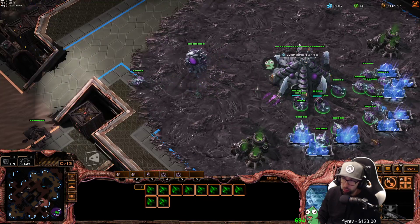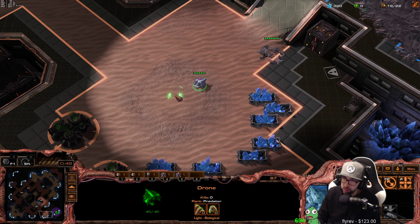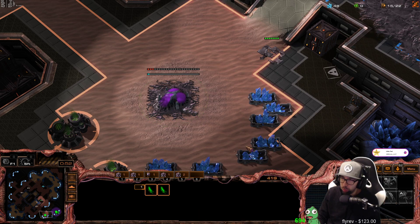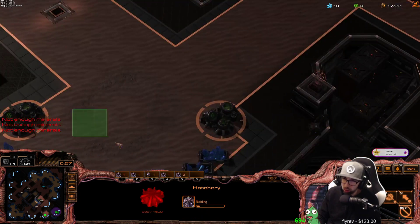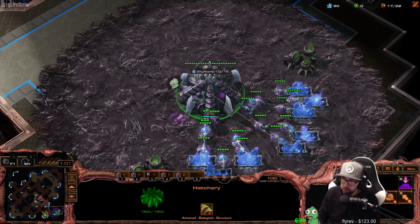Right now, we're going to go for a 16 hatchery. You want to pull that drone off the middle line around 180 supply at 16 supply, so you can knock down your natural — super easy-peasy, just like that. If a probe stands there and blocks you, just make two more drones while you run to your third and build that instead. Totally fine, not the biggest deal in the world.